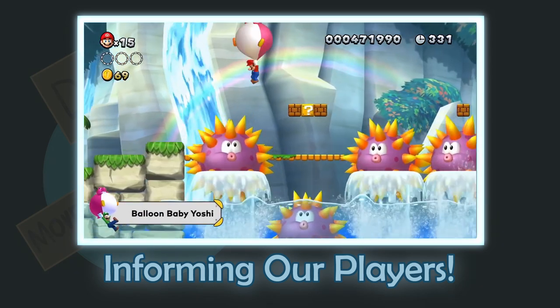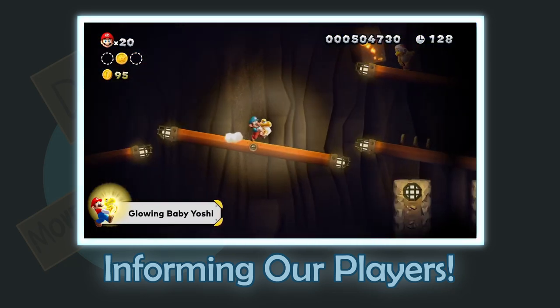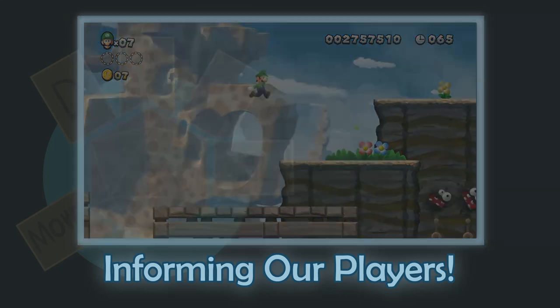They are introduced using clear visual cues or via actions the player is likely to take, like jumping in various places and accidentally hitting a block, or landing on an enemy. These simple ways of introducing information to the player are great examples of how designers can teach players and telegraph information to them.